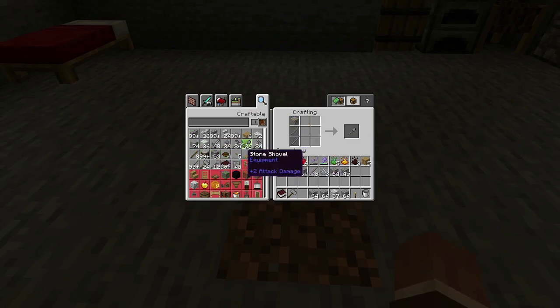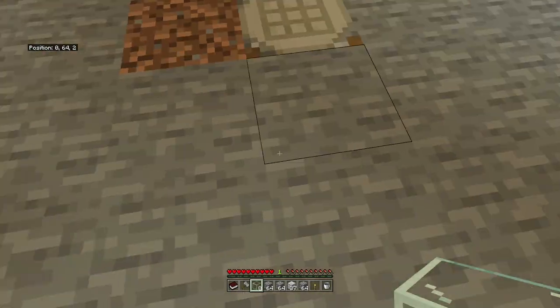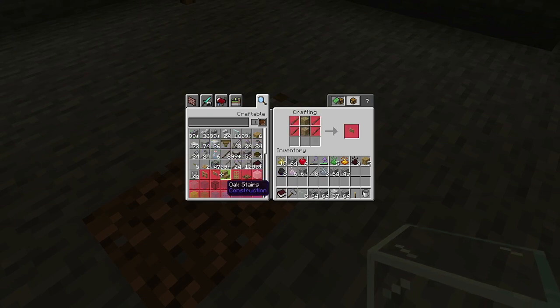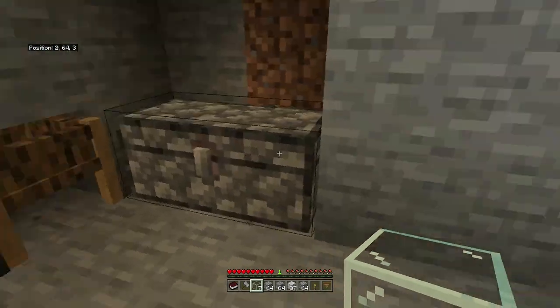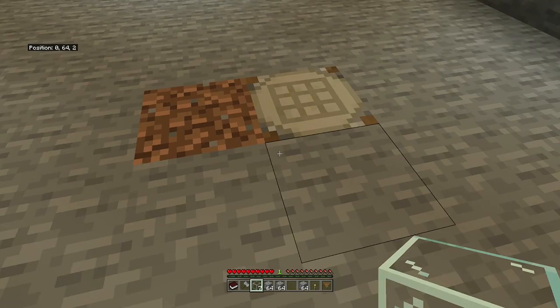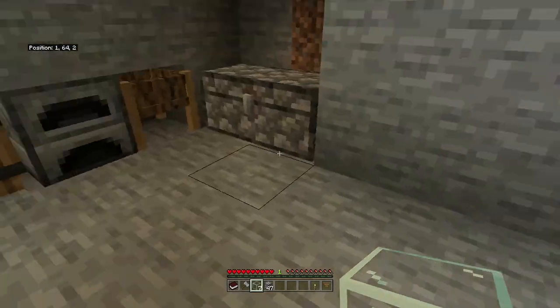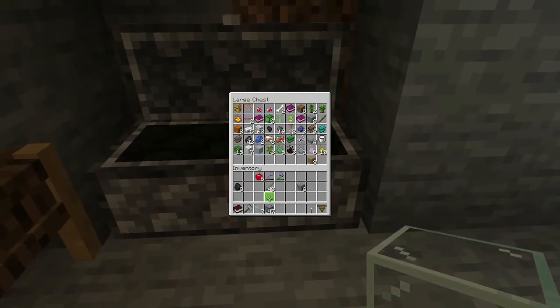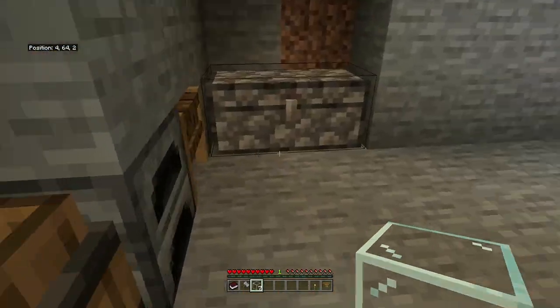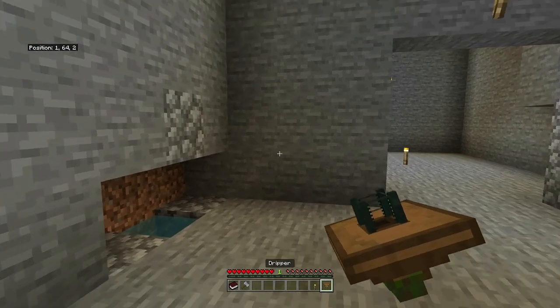The glass is done. Right then, let's make our first dripper. Let's put the rest of the stuff in the chest so it's out of the way — I don't want to keep having my inventory full all the time. Let's condense these blocks.